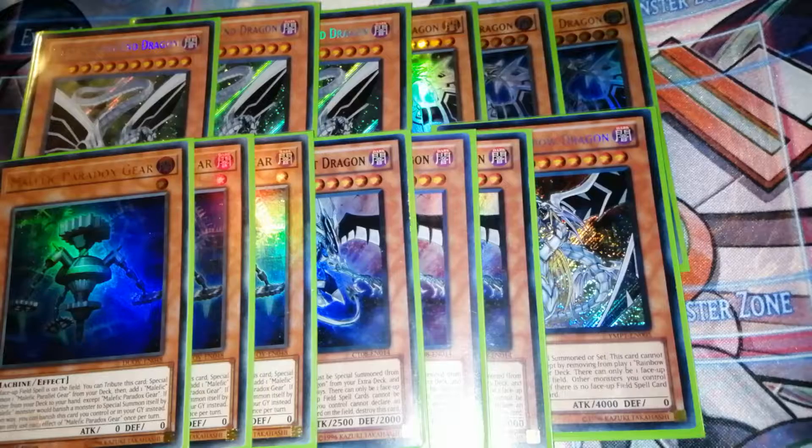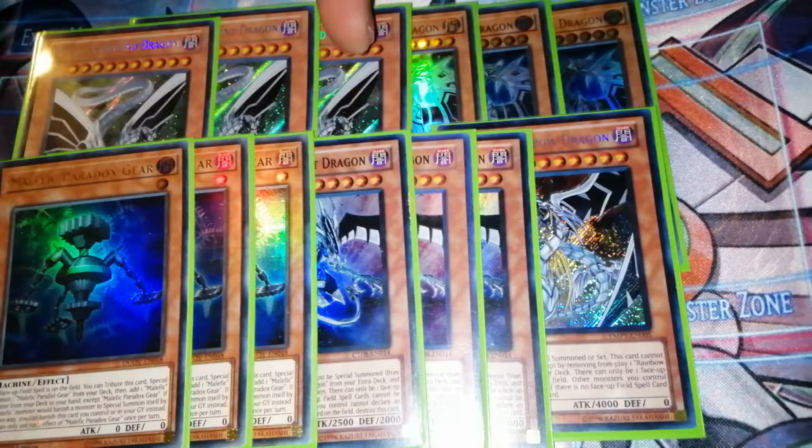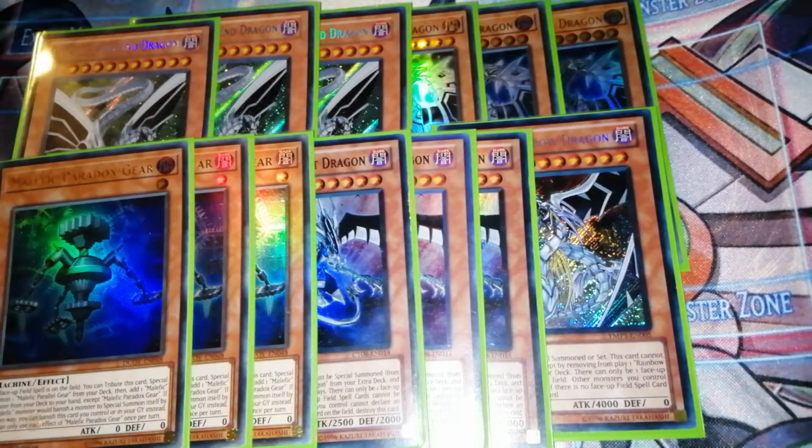The next card is Malefic Paradox Gear, which basically searches out your tuner monster. If you have a field spell on the field, you tribute this card and special summon your Malefic Parallel Gear from your deck, then add a Malefic monster from your deck to your hand. This is where you search your Malefic Stardust Dragon, then synchro the two of them off and go into your level 10 synchro monsters.